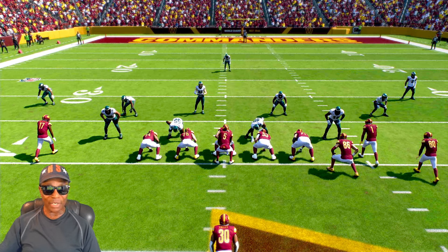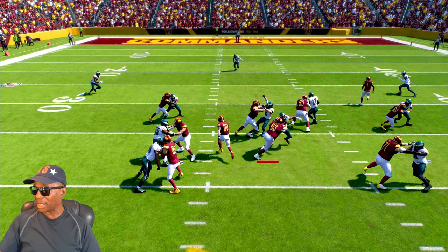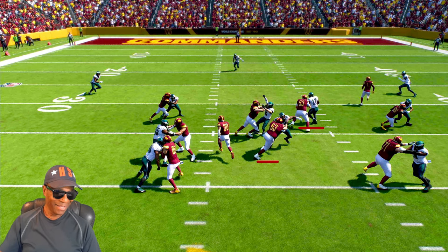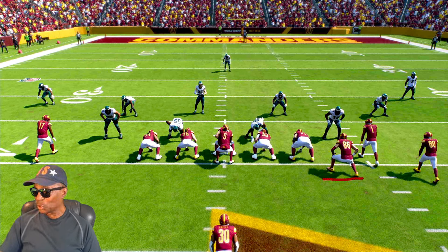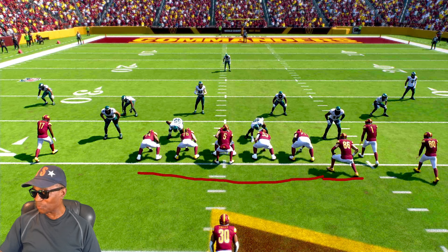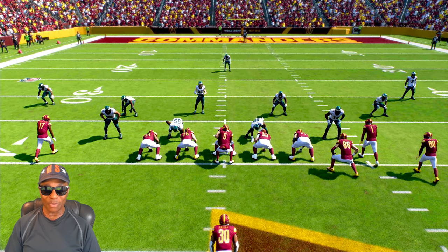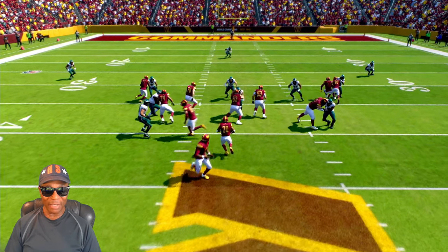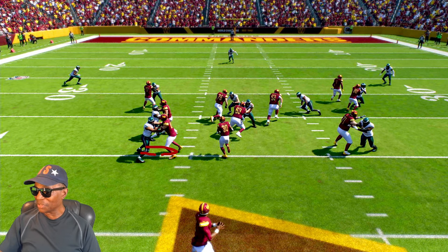Now let's look at the right guard. After he's finished with his double team — boom, number 53 — he goes to the next level and grabs that linebacker right here. Now let's start at the beginning of the play and watch the hole develop in the line. But you've got to be patient. You've got to let this guy clear first — you don't go through before he comes across. He comes across first and then you go in behind him. This is when you've got to know the blocking scheme. He makes his block right here. Left guard makes his block, right guard takes him out, and we got a lane.